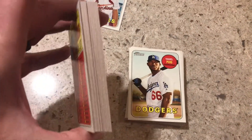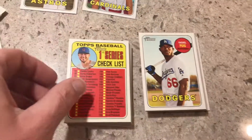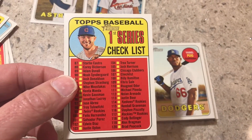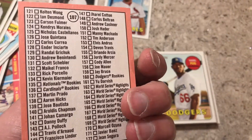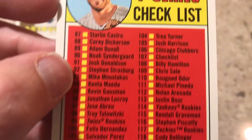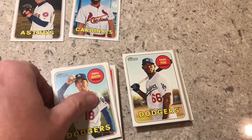This one doesn't have anything special in it, but this one has something because there's a space in there — I'm curious to see what that is. We got the checklist — I'm assuming that's Chris Bryant on the front, card number 107. It's just a checklist and doesn't specify, but I'm pretty sure it's Chris Bryant. If not, you guys can correct me in the comments.